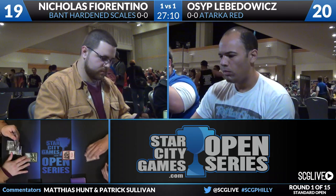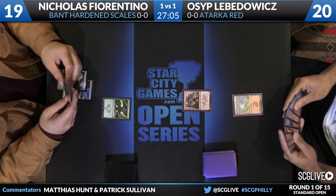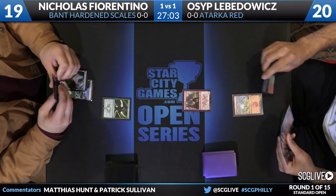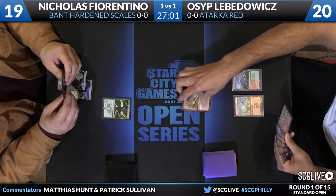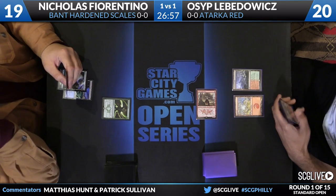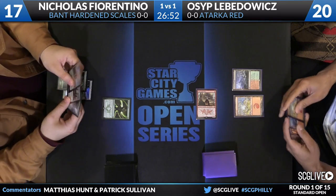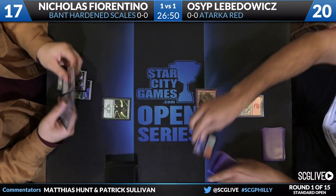That feels like a mulligan to three almost. It depends if it's backed up by Hangarback Walker — it looks like it is not. Levodovic definitely breathed a sigh of relief there. If Fiorentino had Hangarback Walker, it would have been a 2/2 immediately, pumped to a 4/4 with Hardened Scales. This could have been a problem. So do not assume this is a lock for Levodovic just because Fiorentino is on four cards.